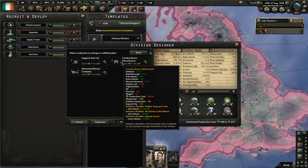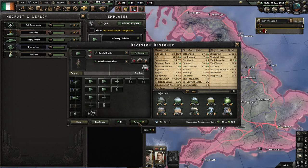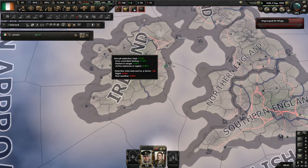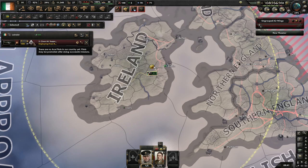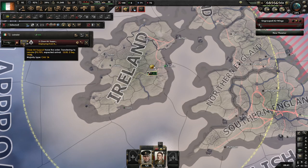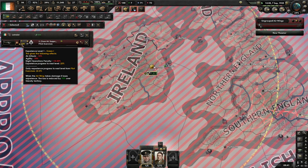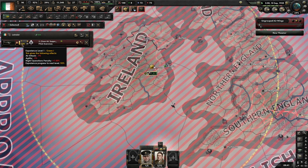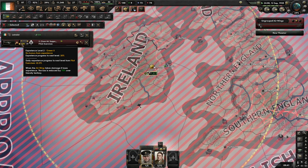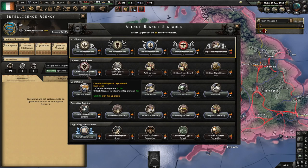Motorized support — motorized because it will allow them to defend better. And we have our very first close air support. One thing that Road to 56 has done is spread the training out a little bit, so it isn't just green, regular, and trained — they have different subcategories within them. It also scales a little bit quicker at the lower levels, so you can get from absolute green to slightly less green much more quickly.